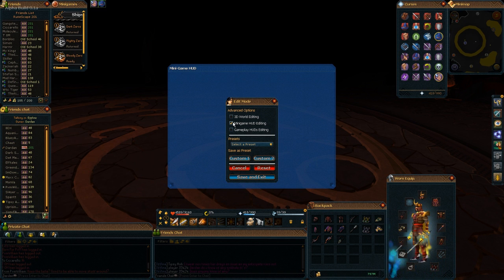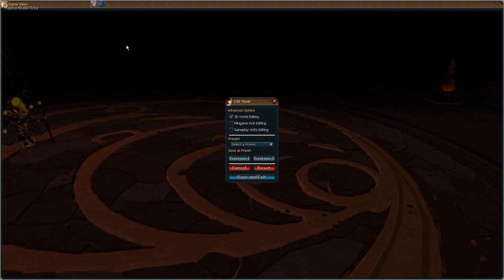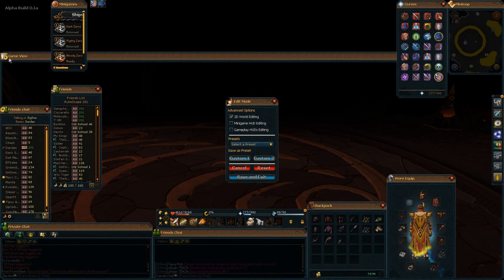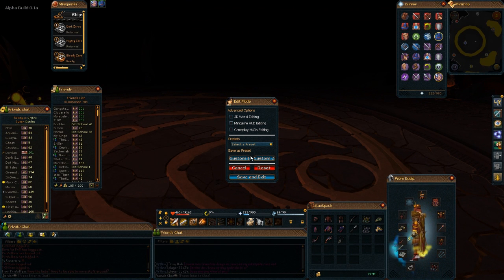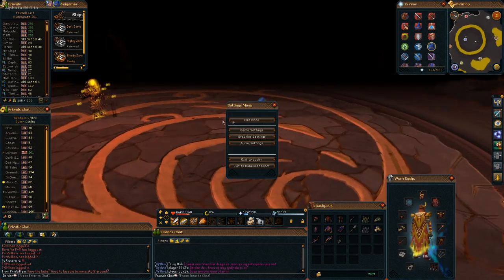The minimap HUD is interesting — if you complete Castle Wars or similar minigames, it will appear in the middle of your screen. Then there's the 3D world editing where you can make your gameplay screen smaller or bigger. You can also select some presets here. Not sure if everyone will use this, but you can adjust your gameplay screen size to whatever you prefer.